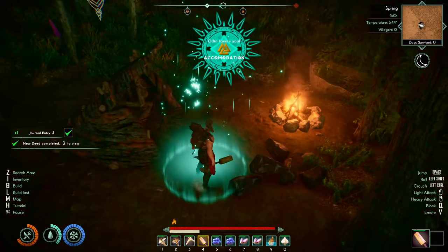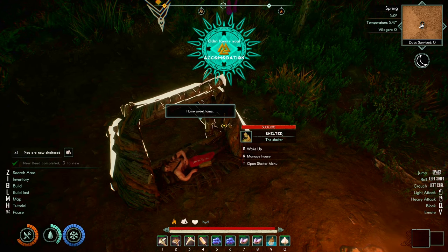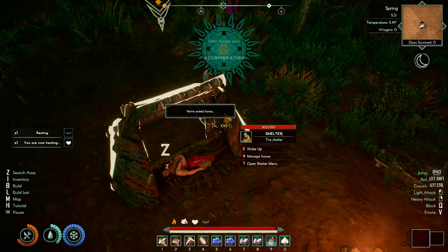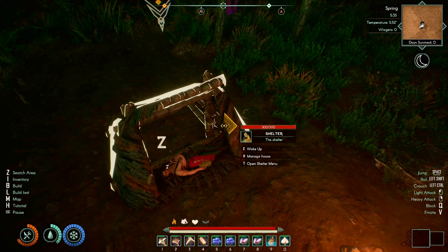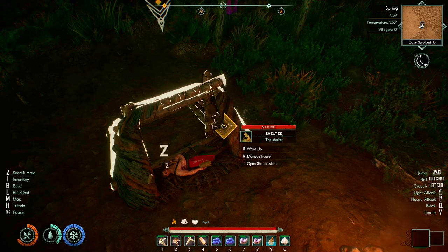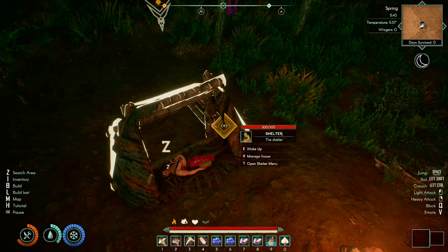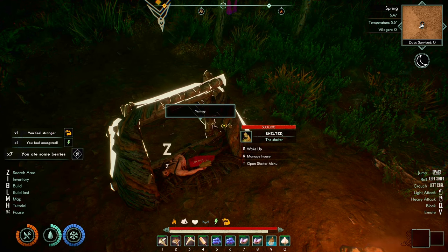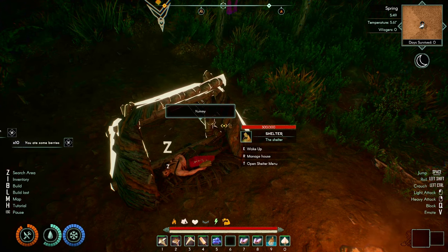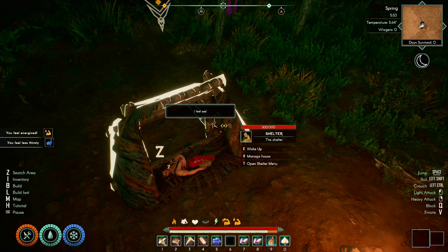There we go — now we have our shelter! The first thing we can do is have a quick kip, which restores your health. You can see the healing happening. It gives us a little bit more vigor, and I think we can actually eat while we're asleep, which is a little bit strange, but you can top everything up whilst you're asleep.